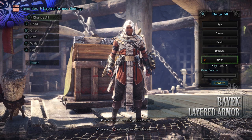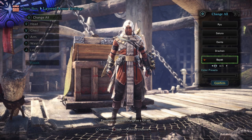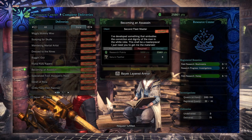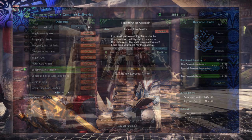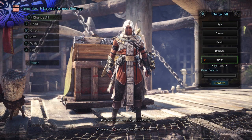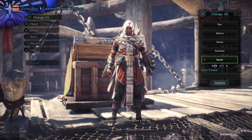Next is the Bayek Layered Armor set, turning you into the protagonist of Assassin's Creed Origins. This is from the delivery quest known as Becoming an Assassin and requires Research Points and Sinister's Feathers to craft. Sinister's Feathers are found from the event quest SDF: Silent, Deadly, Fierce.